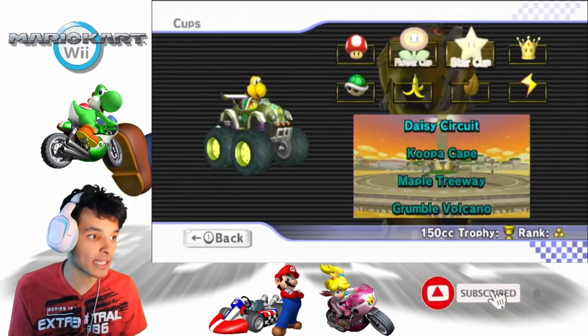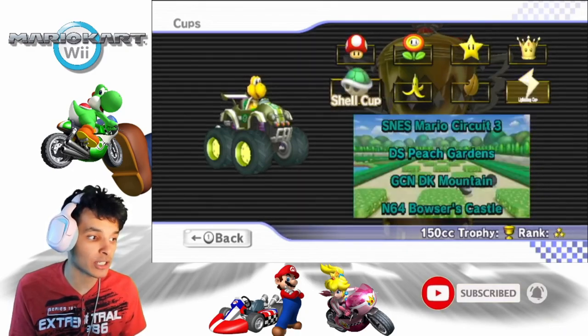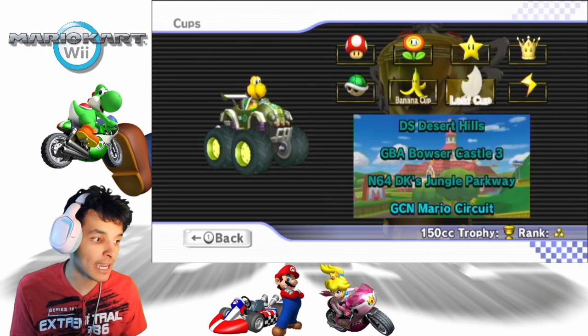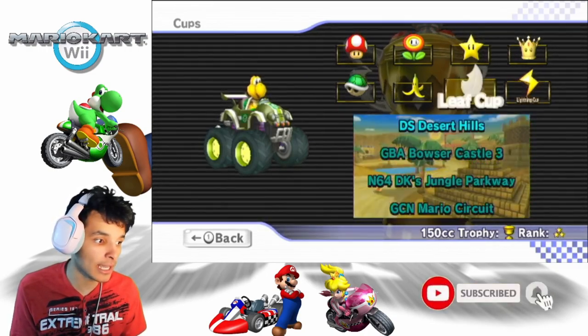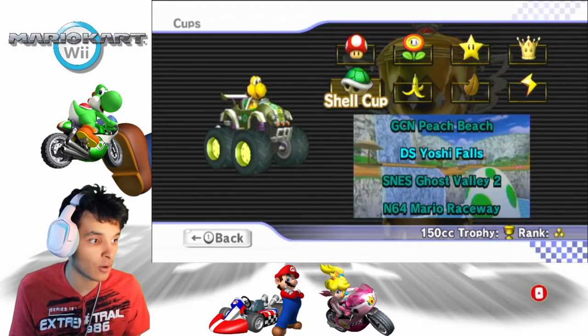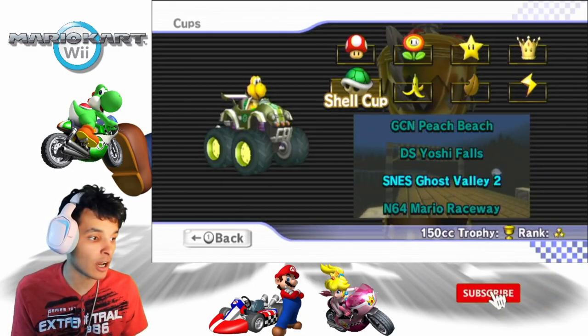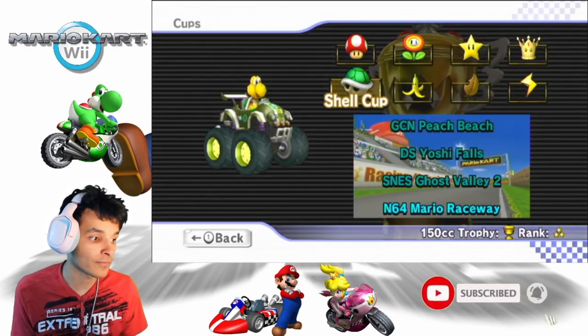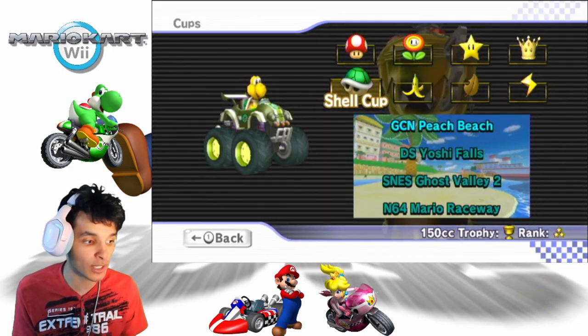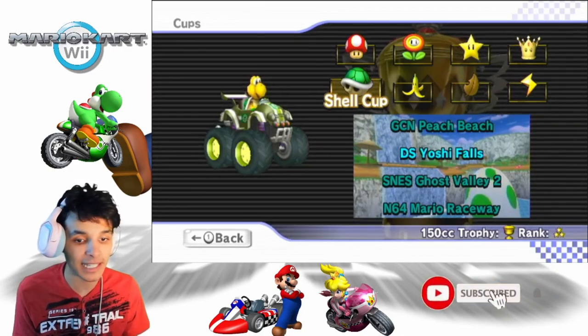Since we did all the Nitro Cups, now it's time to do the retro console tracks! From SNES to DS. Starting off with the Shell Cup: GCN GameCube Peach Beach, DS Yoshi Falls, SNES Ghost Valley 2, and N64 Mario Raceway. Without anything else to do, let's get this started.